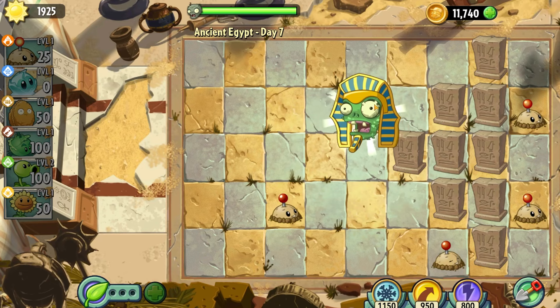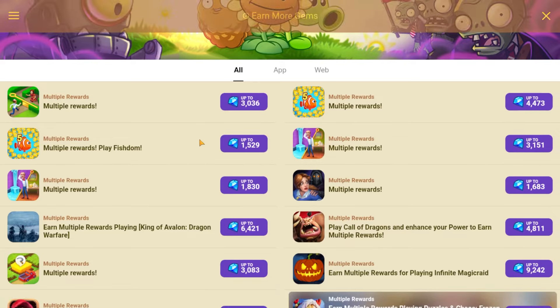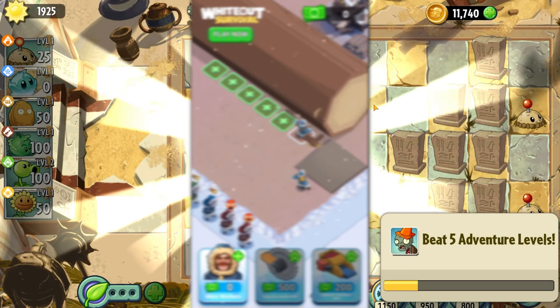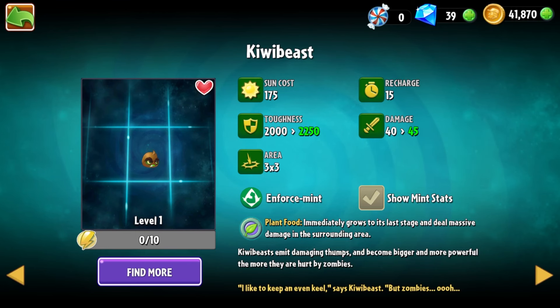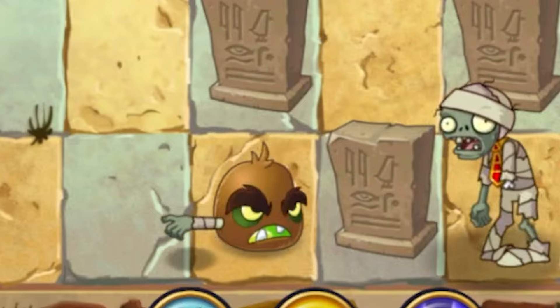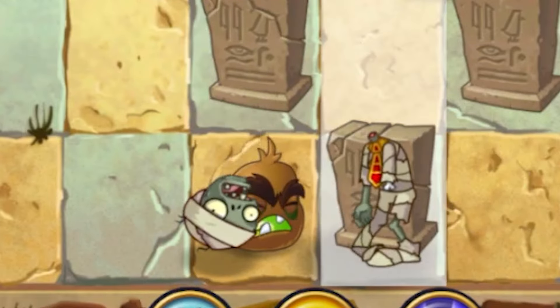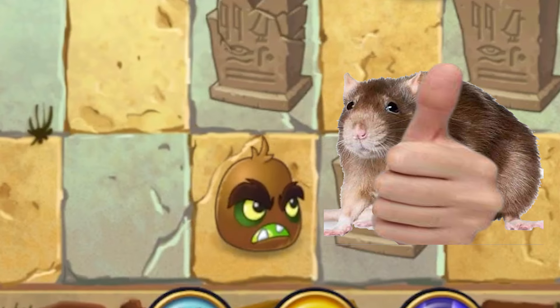After beating Day 7, it became quite apparent that I needed something better than just Potato Mines. So I started filling out surveys and watching horrible ads for gems, until I could eventually afford the Kiwi Beast. This fella hits in a 3x3 area around himself, like Fatmeat, while becoming bigger and more powerful the more it's hit by zombies. It does a good amount of damage while also being quite bulky. I'm convinced it'll be incredibly useful to us.